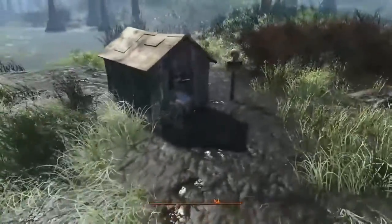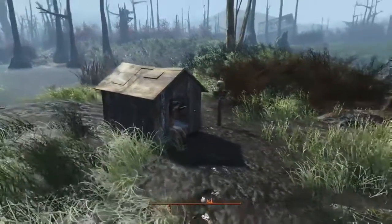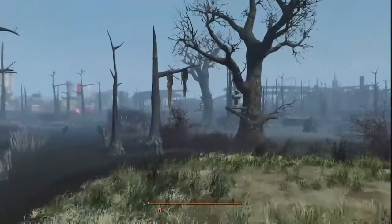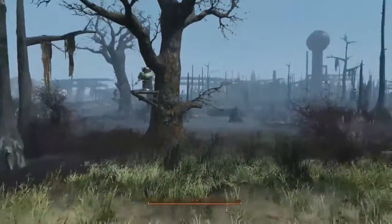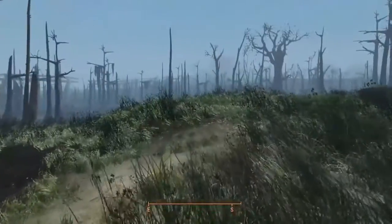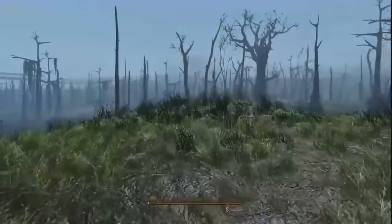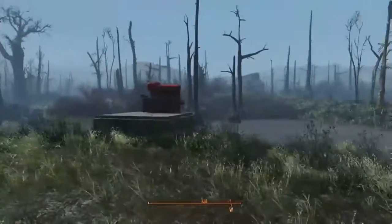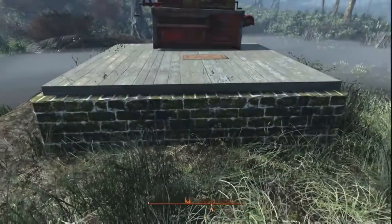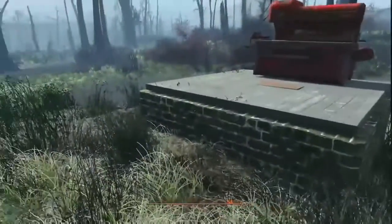First of all, there's Dogmeat — I take him with me everywhere because he's my buddy. I also set up 10 turrets, each at 14 defense, for a total of 140 defense. I did this because the Mirelurk Queen has been known to respawn, and although these turrets may not kill her they'll at least give me advance warning. I set up a block with floorboard on top and placed my workbench there as the starting point.